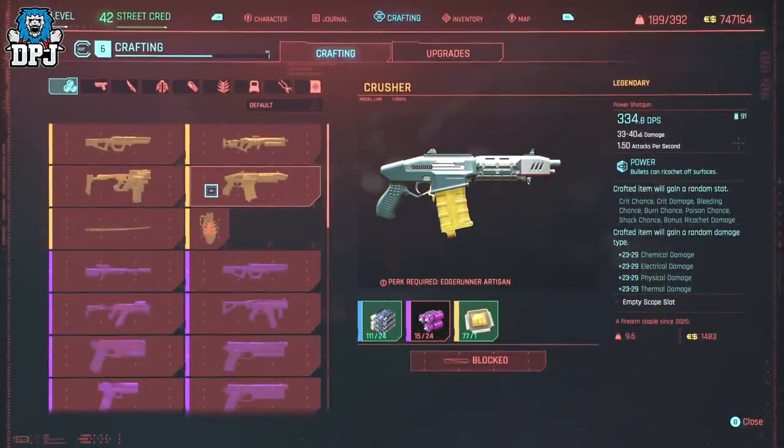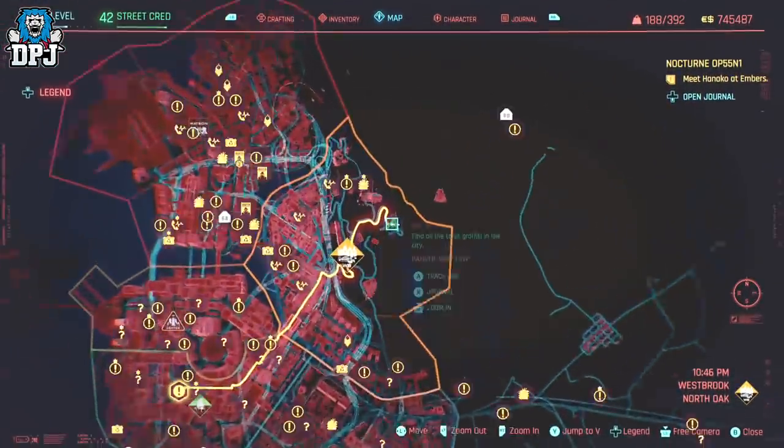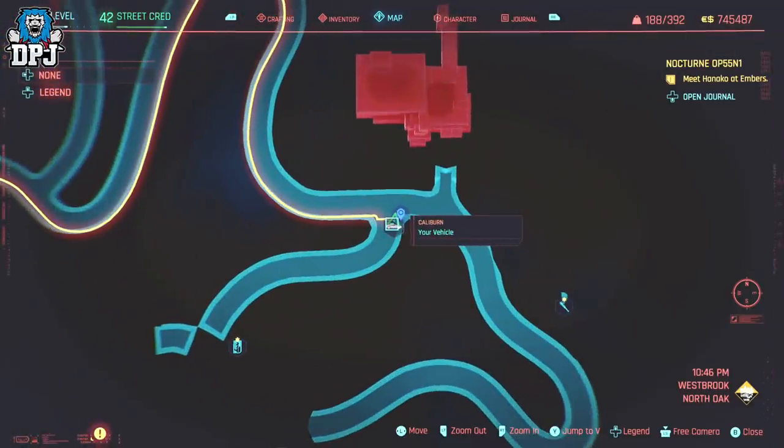Next up, we have a weapon found within a backpack in the North Oak area of Westbrook. This one is just as easy to acquire — simply head to this point on the map, mantle a few rocks, and you are good to grab this weapon. It's called the Crusher and it's a power shotgun capable of some amazing things.